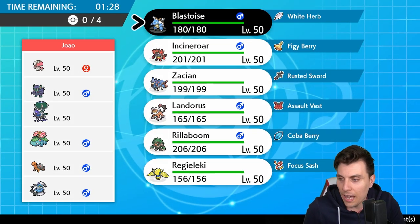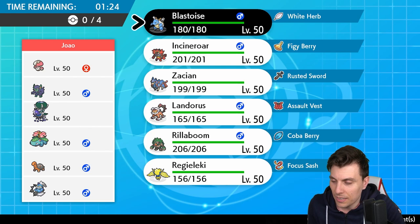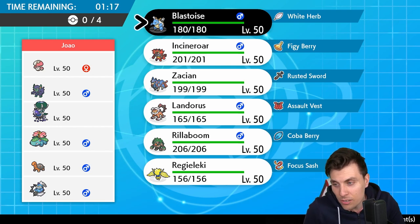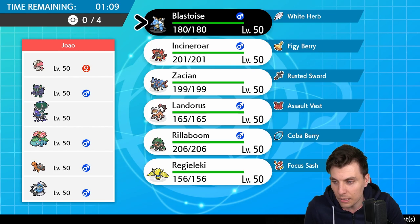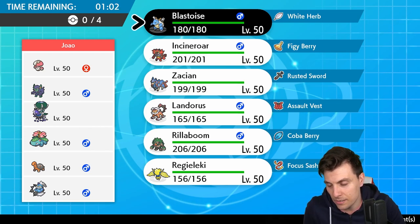Up next we have a team of Amoonguss, Grimmsnarl, Shadow Rider Calyrex, Venusaur, Tornadus, and Thundurus Incarnate. It's a nice build — strange not to see Indeedee support for the Calyrex, but with screen support you don't necessarily need it, and you've got redirection with Amoonguss anyway. Double Grass and sun will make it difficult for Blastoise to perform though.